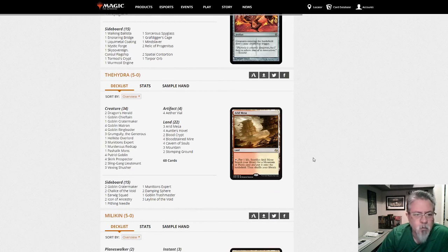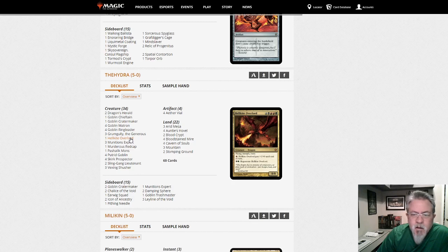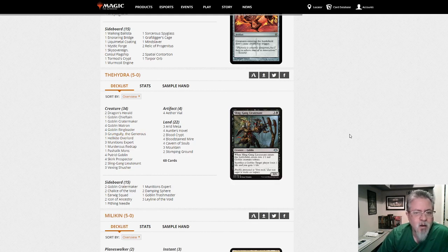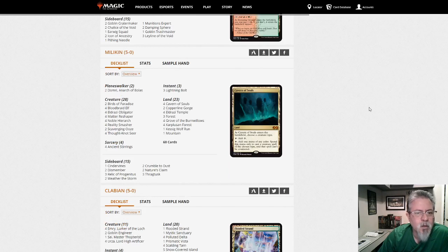The Hydra with Goblins — I love Goblins! Dragon's Herald: sacrifice a Black creature, Red creature, and Green creature to search for Hellkite Overlord — an 8/8 flying, trample, haste. Interesting with Grumgully. This is a more combo-oriented Goblin build than the board control version Jim Davis likes playing. The Dragon's Herald into Hellkite Overlord just looks hilarious. God, this makes me want to play Goblins — I wish stores were open so we could go play.